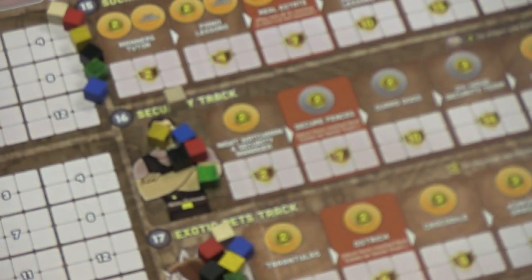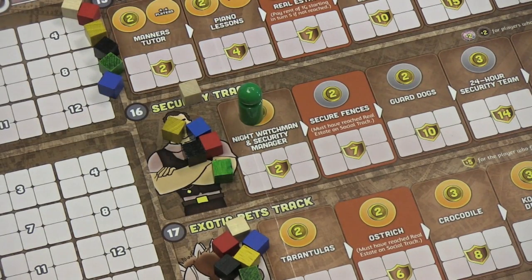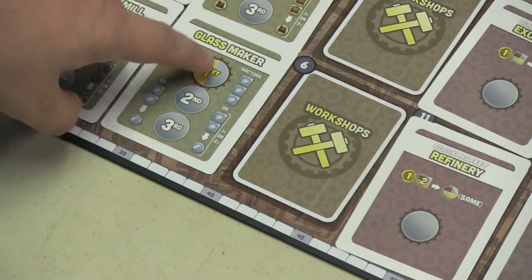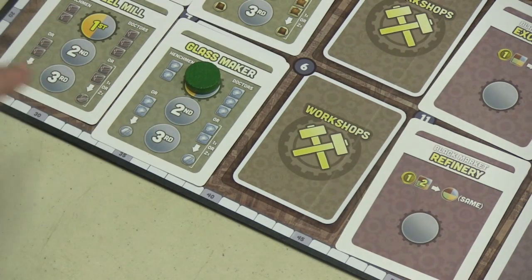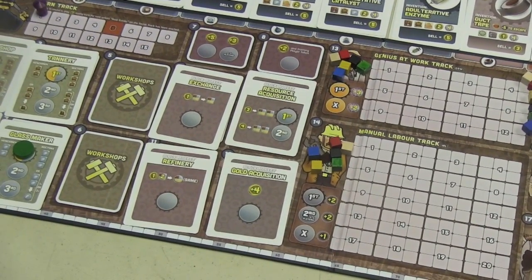The different spots you can place workers on have different background colors. If it's an orange spot, only your mad scientist can go there. If it's a blue spot, only your minion can go there. There are some spots where it is both colors, so either one can go. There are spots for multiple people, and some spots are only available for five or six players.